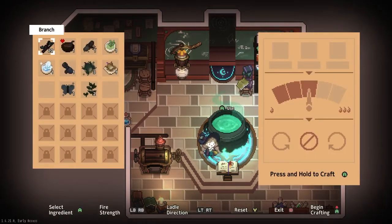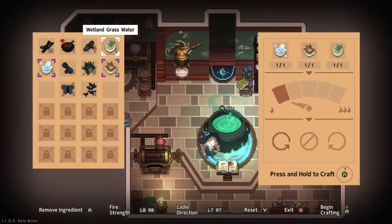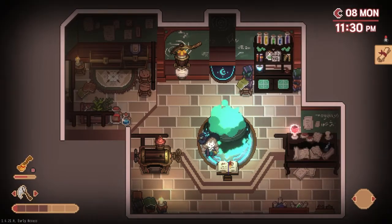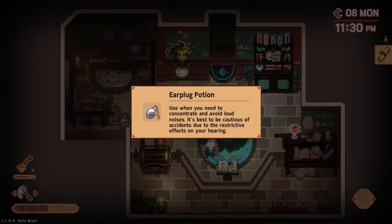Next, set your fire to stage one and stir the ladle left, then add all your ingredients into the pot. I like to always set my fire strength and ladle direction first so you never accidentally make a potion. Now that we have our earmuff potion — which, by the way, once in your inventory is called earplug potion, weird I know — head back to the gaga bird.